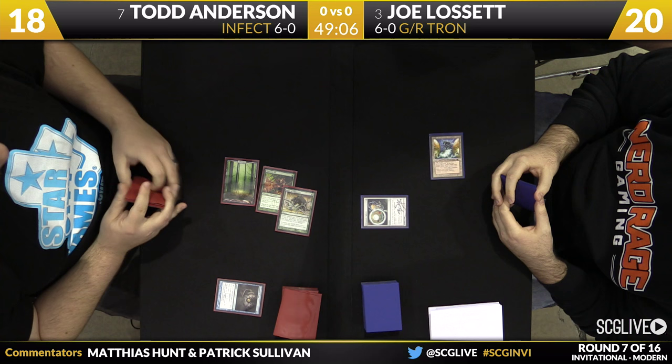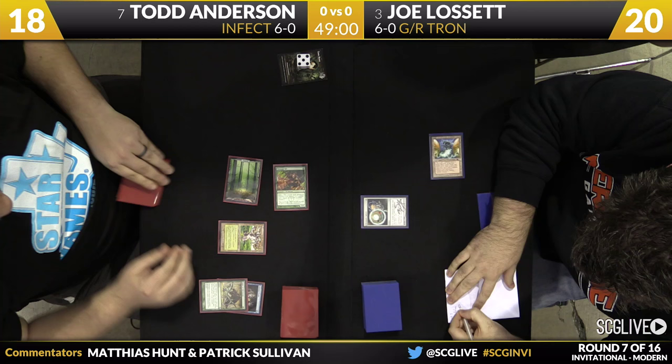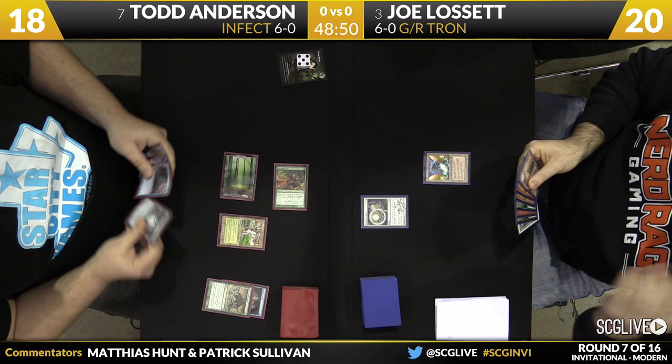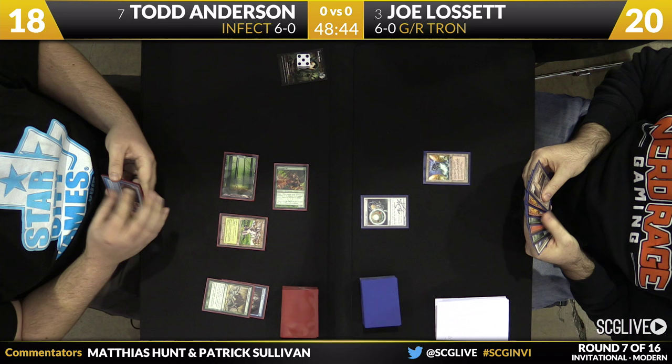And we see that's just main phase — Might of Old Krosa on the Glistener Elf. Pass. Now he has Pendlehaven at the ready as protection from Pyroclasm; he can get the Glistener Elf up to three toughness at a moment's notice. And this is just what's so hard — Joe could have the Turn 2 Pyroclasm, and as long as Todd has one more Might of Old Krosa, that's just game on Turn 3. This is Joe's best interactive card in the matchup, and it may not be enough.